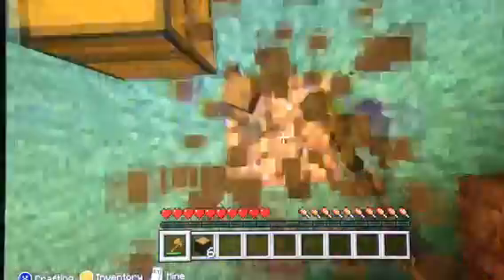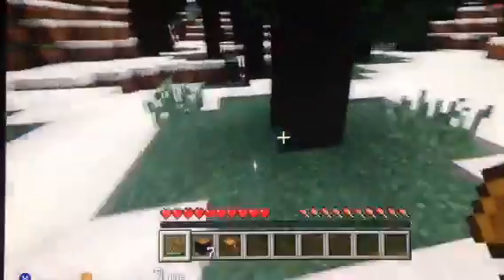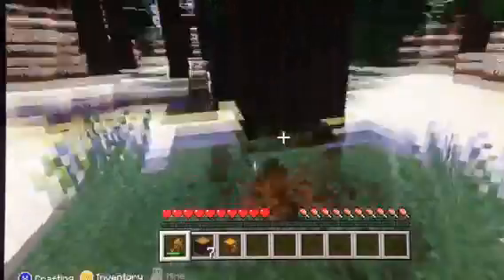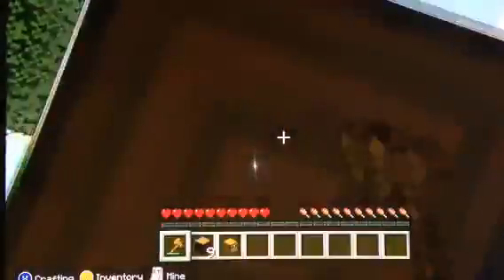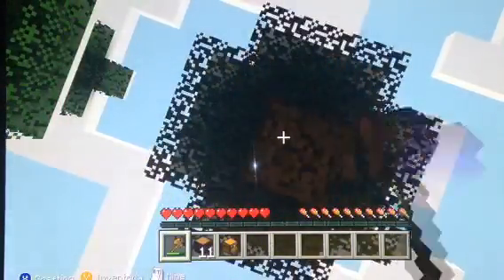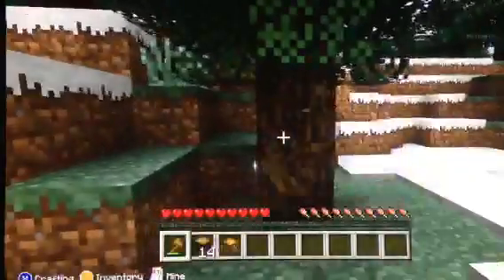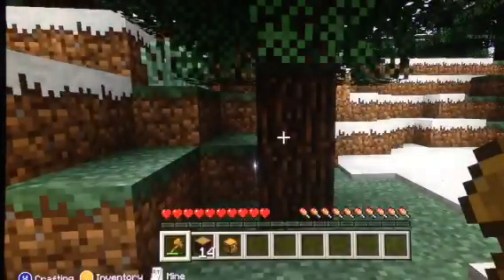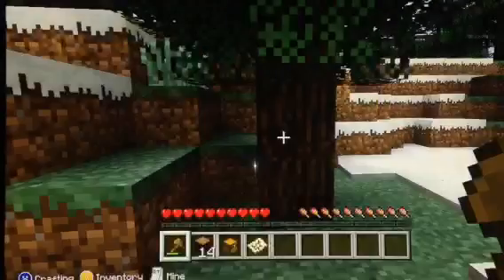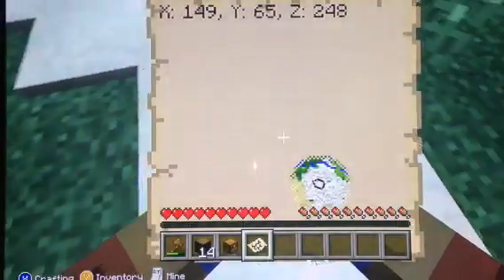I'm going to go and find a lot of wood. So we got some wood now. Pretty much what we want to do now is just get a lot of wood — this will do. Now we need our map because we want to look for a good place to go. It's not on here — oh, the jungle is over there.